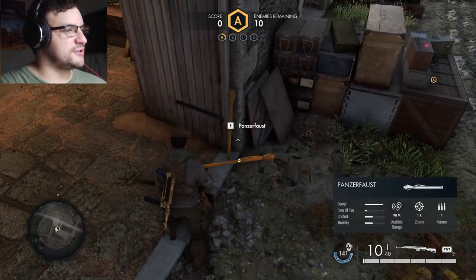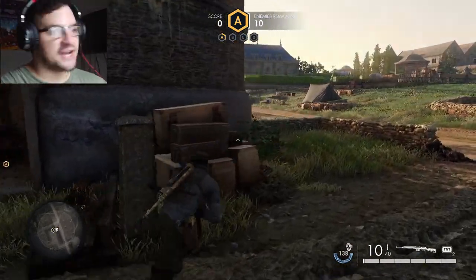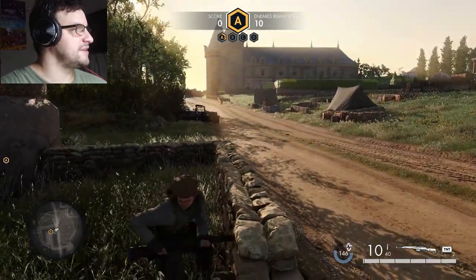Later on, you're also going to want to utilize these Panzerfaust rocket launchers, because those are good for taking out the Tiger tanks that show up, and sometimes the other armored vehicles.